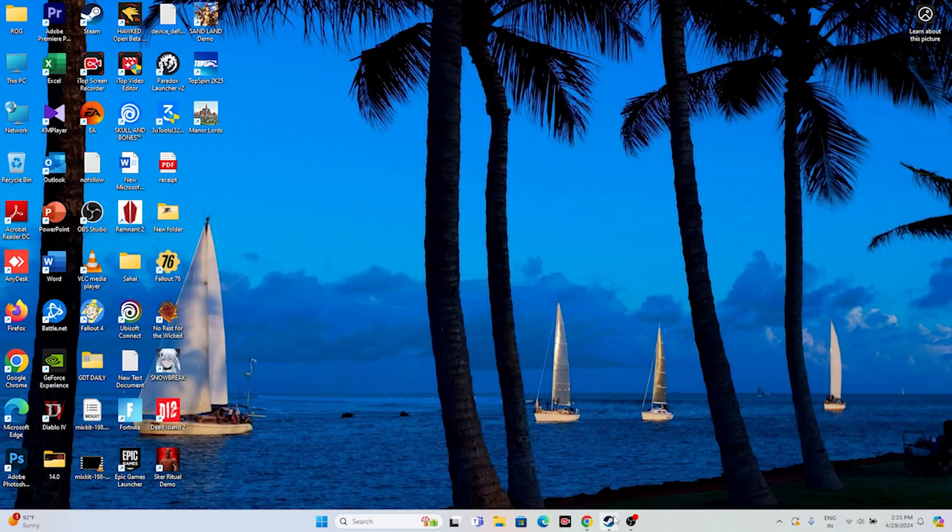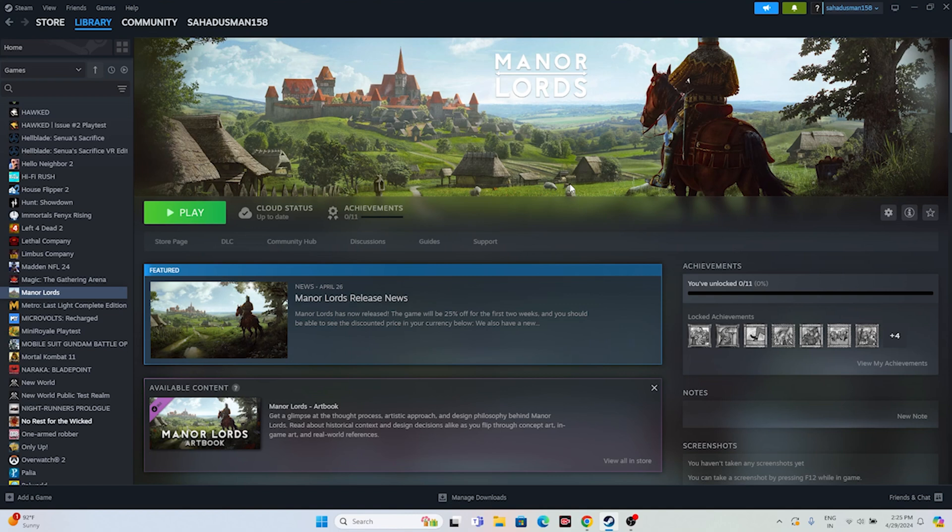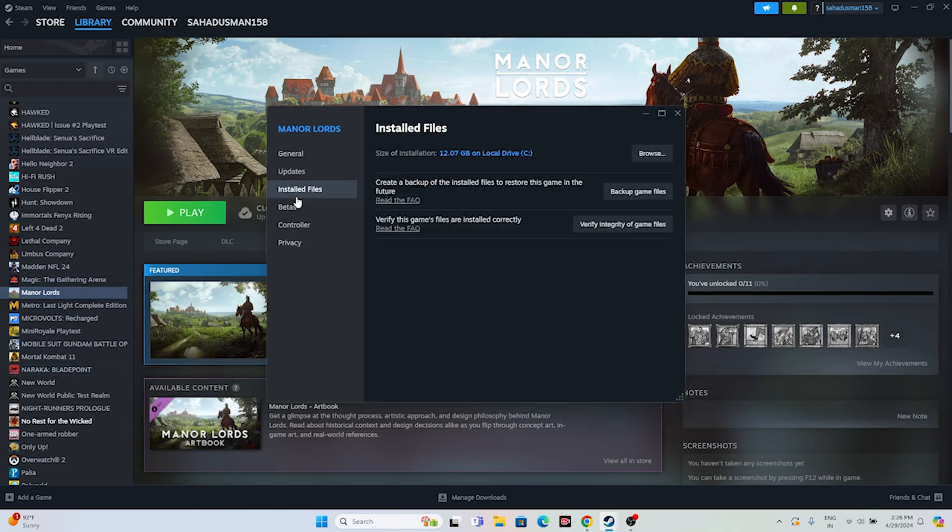Even after trying all these fixes, if the issue persists, try uninstalling and reinstalling the game via Steam. For the last fix, verify the integrity of game files: right-click the game in Steam, go to Properties, then Local Files, and click Verify Integrity of Game Files. This will cross-check every game file and fix any corrupted or missing files. Wait for it to reach 100% completion, then try launching the game.